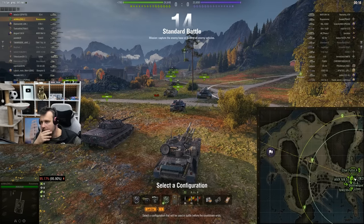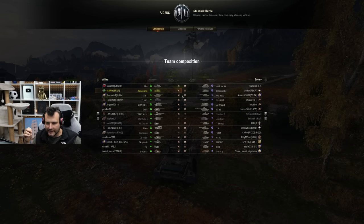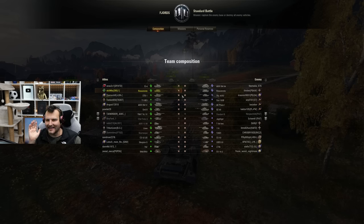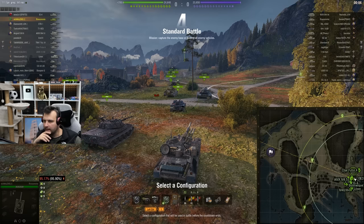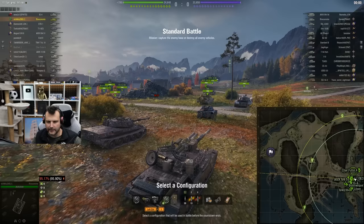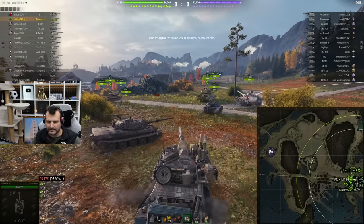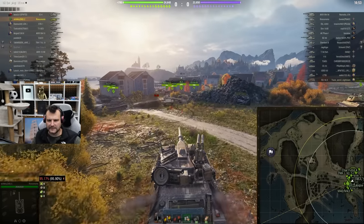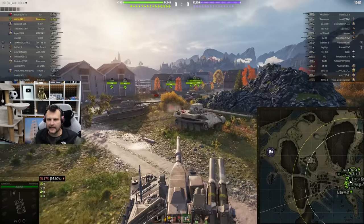Rhino in action. Let's see what we can do with this vehicle. Matchmaking is treating us extremely well — we are playing against tier 8 vehicles, although I am kind of paranoid about going into the ditch. This tank doesn't have DPM, and DPM is the biggest problem of this tank.